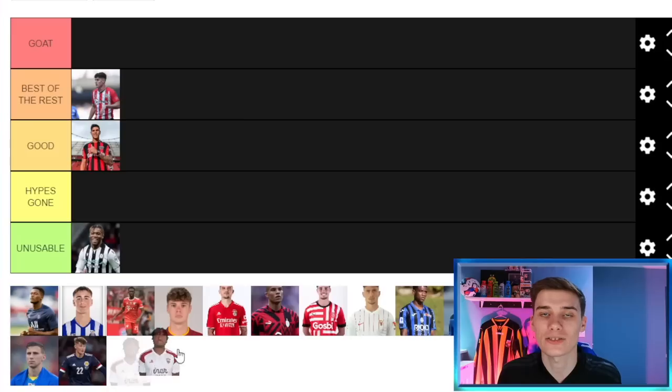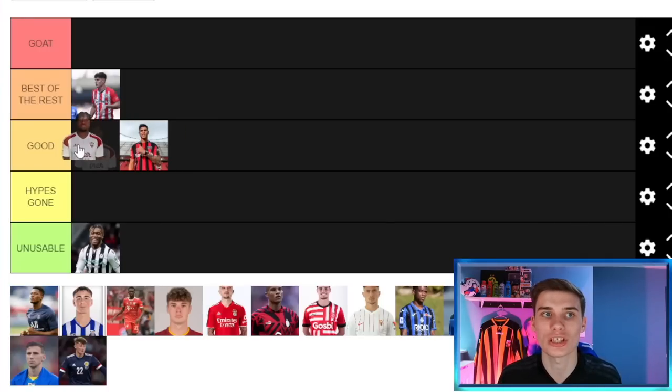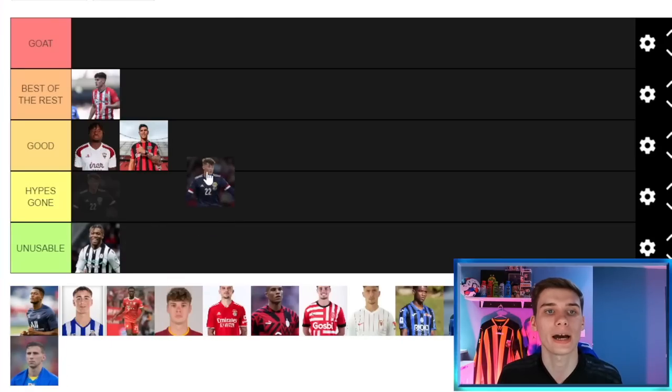Next we have Enzo Boyomo, who plays for Albacete in the Spanish divisions. He's 20, similar in ability level to Hincapié, but out of everyone on this list Boyomo is one of the cheapest, coming in at only two or three million pounds. If he had a bit more ability he'd be in Best of the Rest, but he's better than Hincapié in my opinion, so he goes in the Good tier.